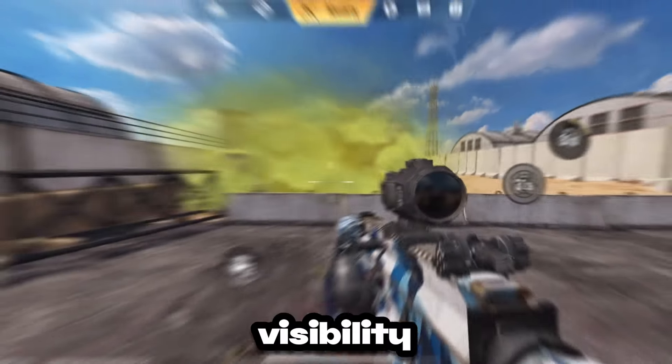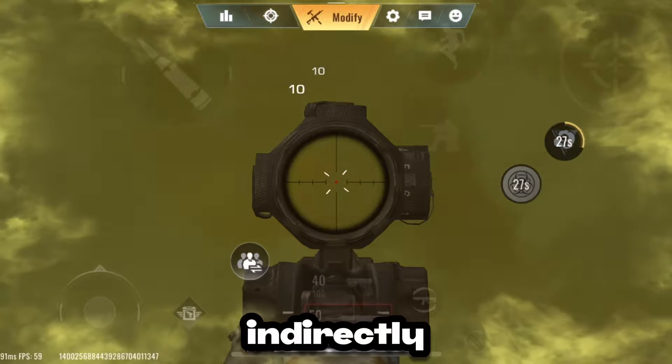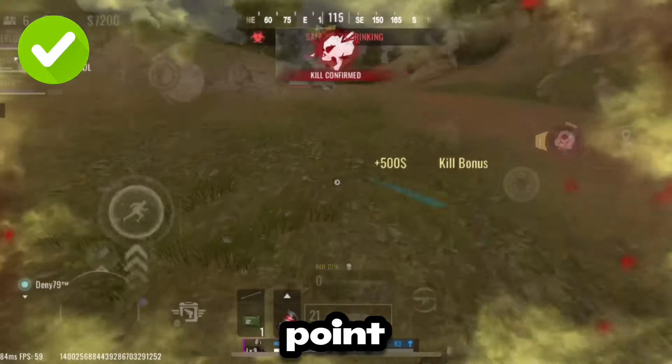When you are in the smoke, your visibility is reduced, but you are at an advantage because the damage numbers indirectly reveal the enemy's location in the smoke. When you are being attacked in open areas, the toxic grenade can provide an excellent smoke screen that can make you disappear from your opponent's point of view.